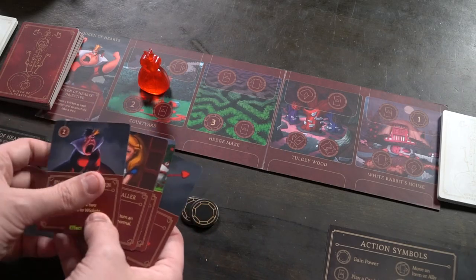Finally, discarding cards — you choose any number of cards from your hand and discard them. At the end of your turn when fully complete, you draw back up to four cards. Those are the main actions in the entire game.